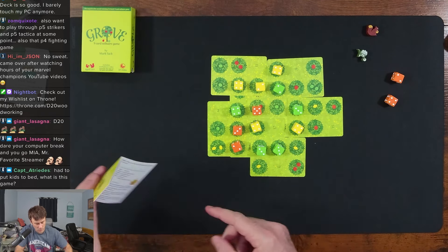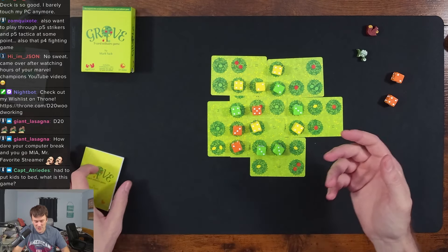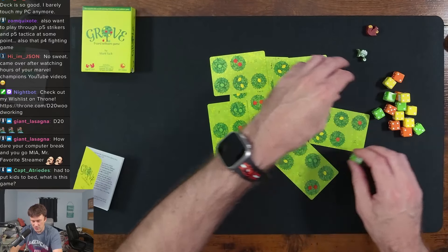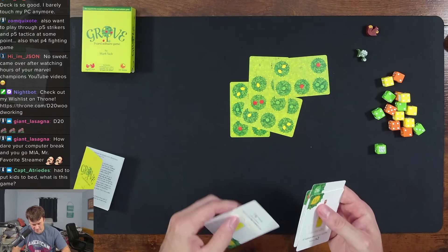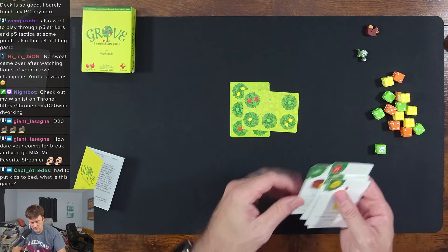Four, six, ten, twelve, nineteen, twenty-two, twenty-five, twenty-nine, thirty-three, thirty-four, thirty-five, thirty-six, thirty-seven, thirty-eight, thirty-nine, forty, forty-one. So 41. I didn't do well apparently. After you finish you clear all this out. In the beginning we set nine cards aside, so you're only playing with half the deck.